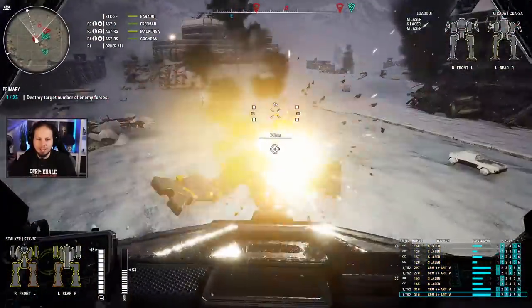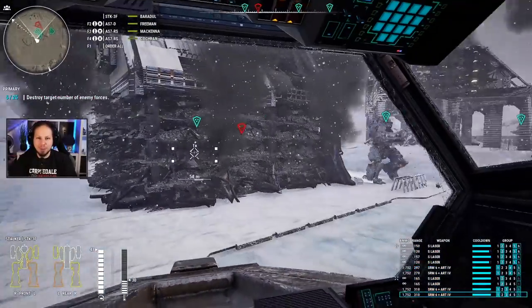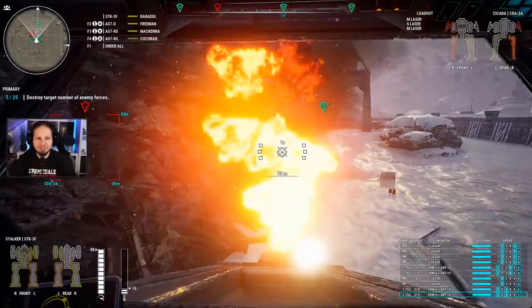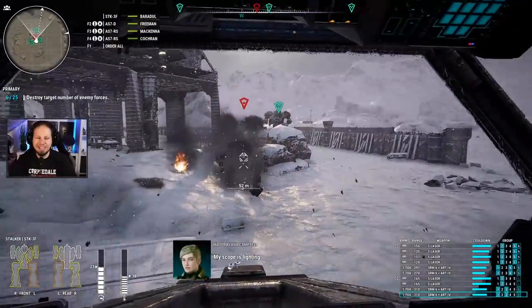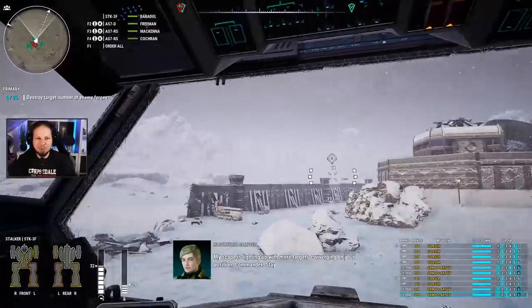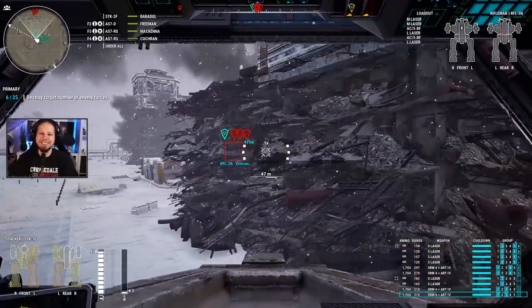Oh, there we go — he's having a seizure. This is why we have the arm mounts for. Come over here, Cicada — get rekt. And the heat management is beautiful. Oh, I think we could even go for mediums maybe. So where's the drop coming down? Come on, you can go bigger — you can do better than that. Cicadas and Phoenix Hawks — I laugh at your puny efforts.